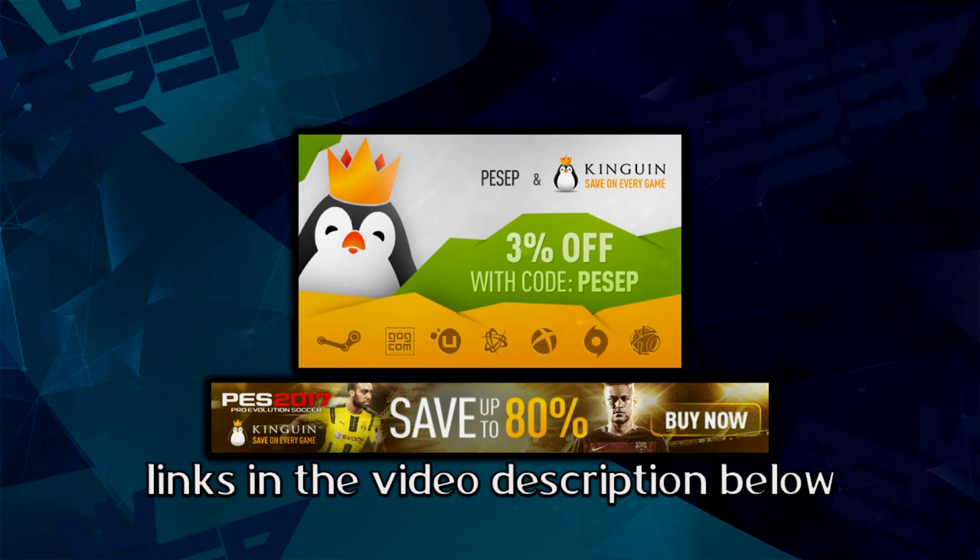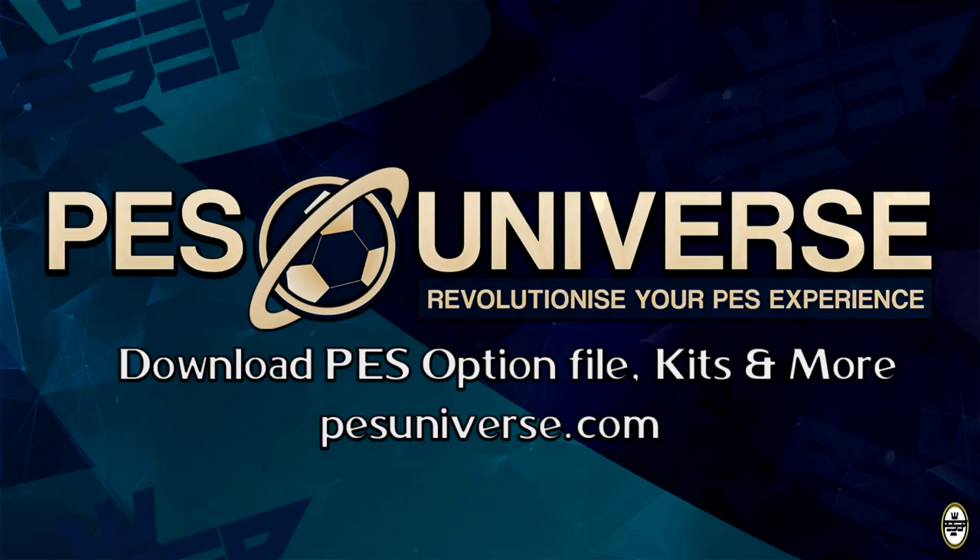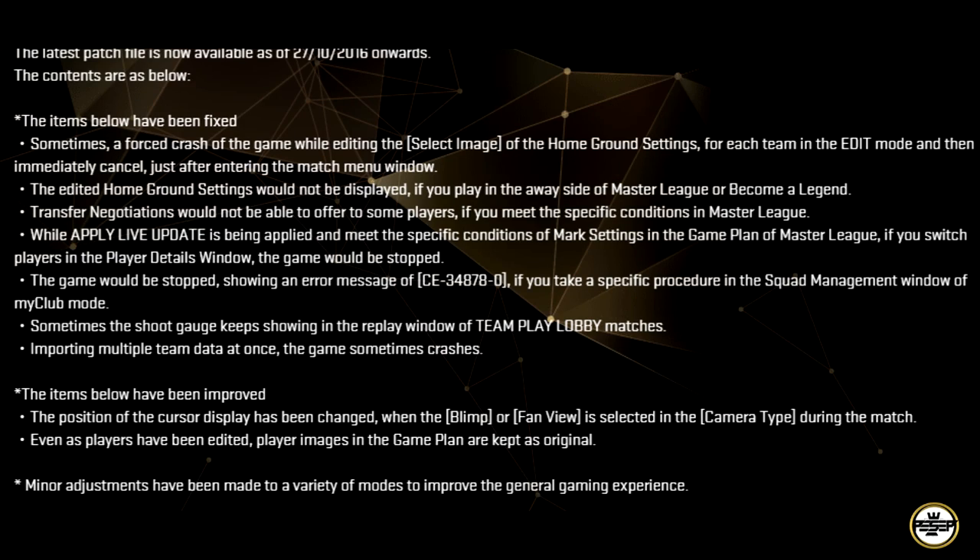If you want some discount on games, use the code PESHIP — link is in the description. Alrighty guys, PES 2017 Datapack 1 is available now.